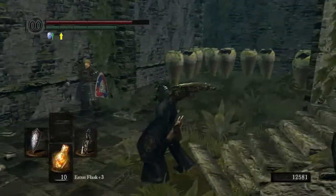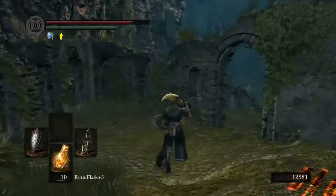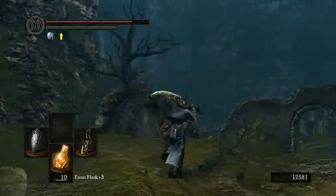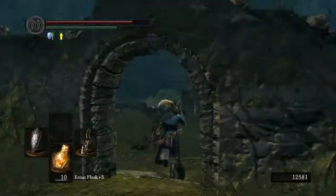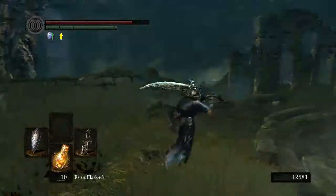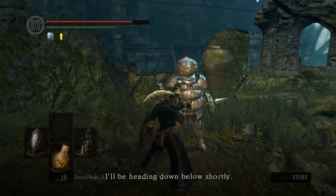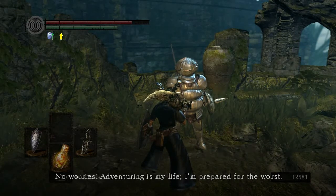Frampt is still there — I do need to feed stuff to him as well, actually, because I was informed about those silver coins. I can feed them to Frampt for no penalty. Onion Bro is still here — there anything else to say to him? 'There you are. I'll be heading down below shortly; there's nothing worthwhile up above. Venturing is my life — I'm prepared for the worst.'